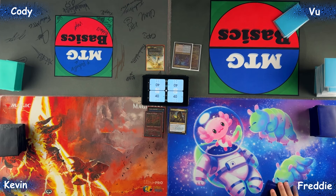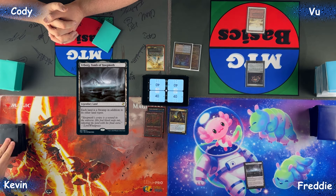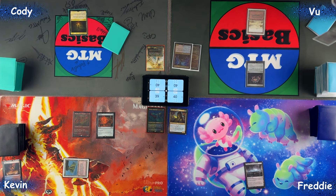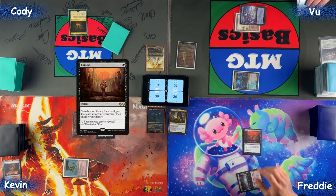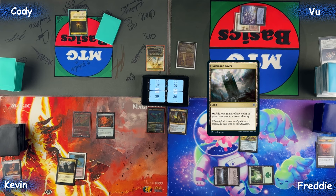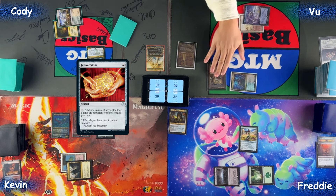No pregames - let's go. Draw, play a Badlands, pass. Jeweled Lotus, pass. Draw, play an Arbor, pass. Draw, fetch for a Volcanic Island, Sol Ring, pass. Drop, Command Tower, pass. Draw, cast Crom, combat - do Crom at Freddy, pass. Reveal Protean Hulk into the graveyard. Forest, tap two to cast Destiny Spinner, that'll be my turn. Untap, Command Tower, Thrasios. Cast Valorstone, pass.